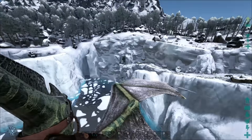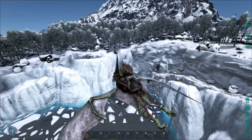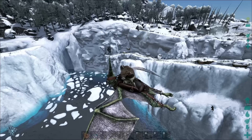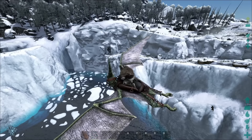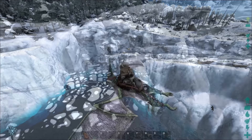Welcome back to another episode brought to you by Game Glitches. In today's episode we're going to take a look at how to obtain the Artifact of the Skylord. There are six artifacts in total and they are needed to summon the Broodmother. We will start with this one because in my opinion it's one of the more complicated ones.